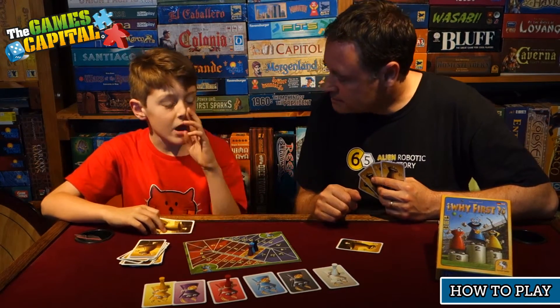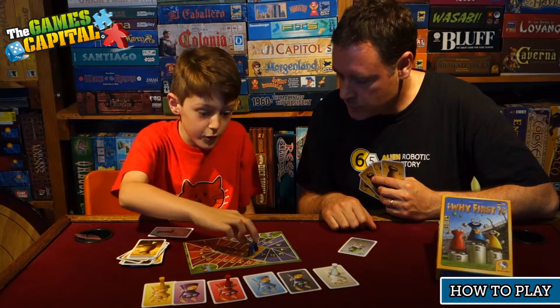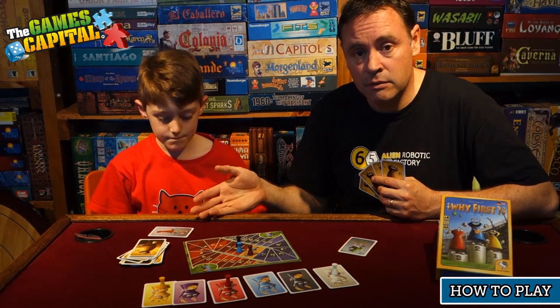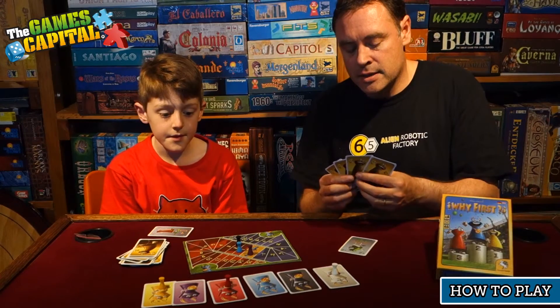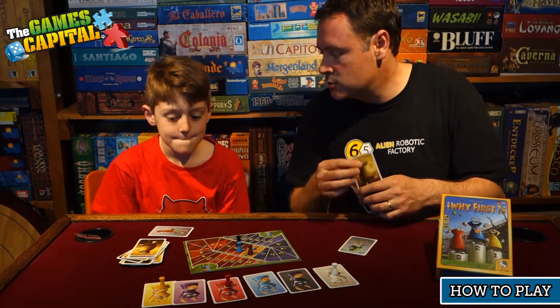You can play the card in front of yourself if you like, or you can play it in front of another player. Then those cards are revealed and you do what it says — so I would move forward one and you would move forward two. Now you might have had two or three cards played in front of you, or you might have had none, so you add them up and move accordingly.